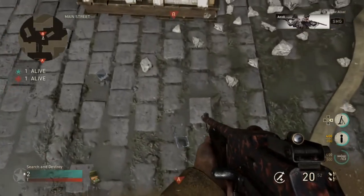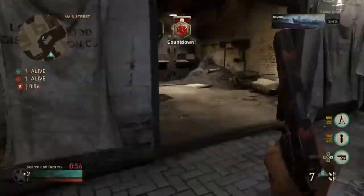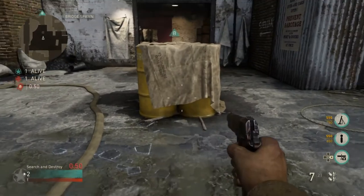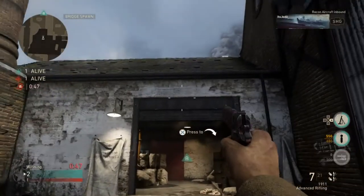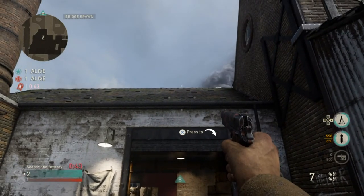For the final spot of the video, you're gonna plant as far back as possible on the short side facing the statue. Come over to these barrels, get yourself stuck in this corner, then line up the left tip of your left pistol crosshair with this shingle on the roof, and just throw your knife when you know the enemy's defusing.